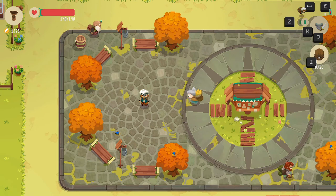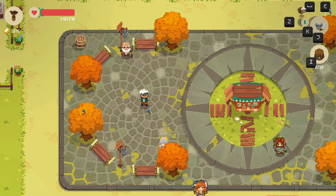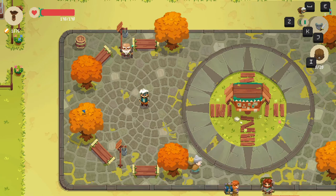Hey everyone, welcome to today's episode of Moonlighter. In the last episode we got a helmet, and we tried to upgrade some other stuff but that was the only thing we could do. We also got more potions than we could hold.